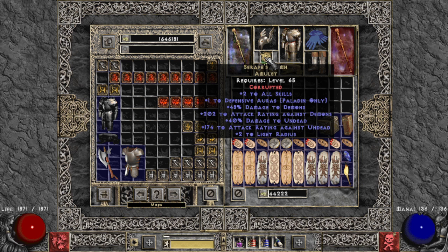The best amulet for Whirlwind Barbarian gives plus-two all skills, damage, and demon/undead damage bonuses. Don't use Highlord's because on-hit procs like deadly strike, crushing blow, and critical strike are reduced by 66% during Whirlwind. For example, Highlord's 36% deadly strike at level 99 only gives you 12% while spinning. Also, attack rating is halved while spinning, so having ignore-target-defense on your weapon is very important.